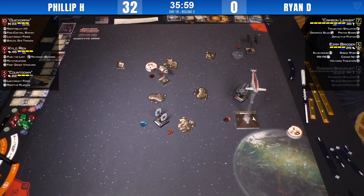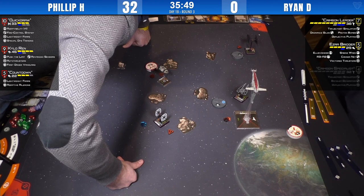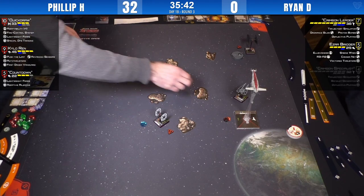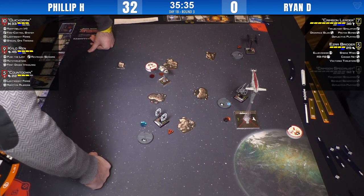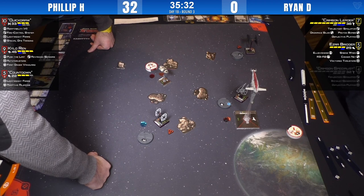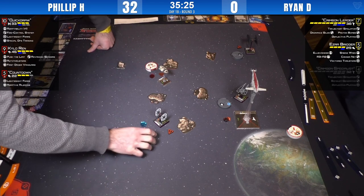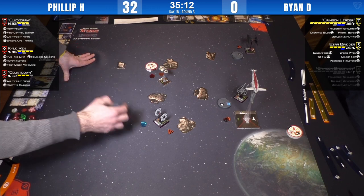Aces hate bombs, but can the bombers capitalize on positioning? Ryan brought his bombers through the asteroid field, taking a couple of hits of damage, trying to trap Philip's ships. Philip stayed pretty cool — he's only taken one damage from a bomb on Quickdraw, which seemed intentional to set up the double tap that eliminated Crimson Specialist. Philip has a strong lead right now: he can bring all three arcs onto Ezra.